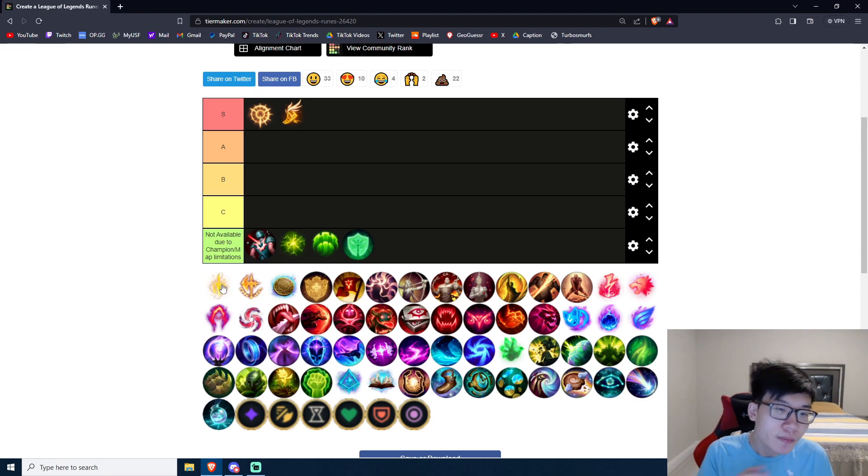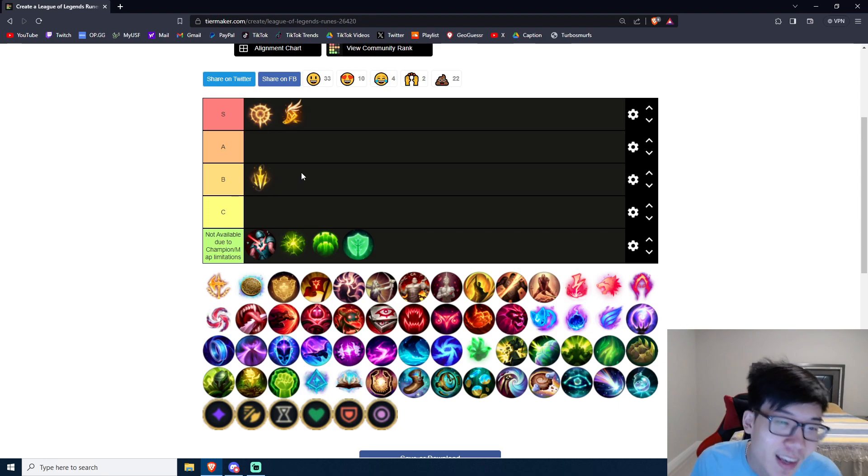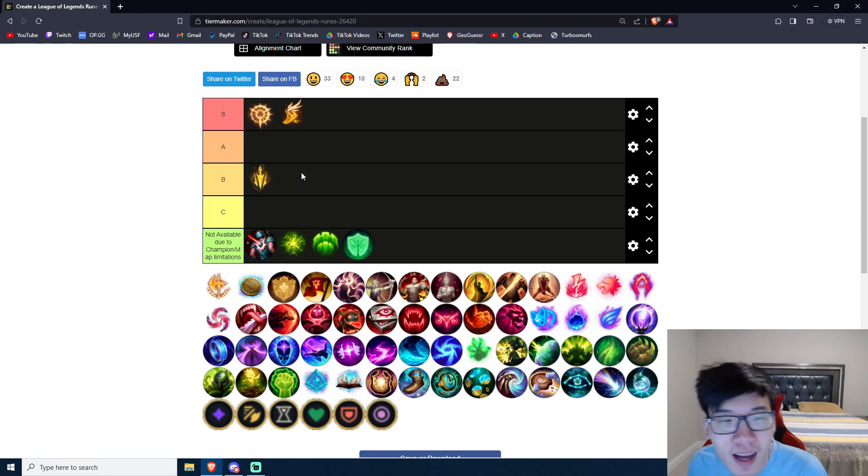We have Lethal Tempo here. Now, there used to be a very interesting bug — I think it was his double auto proc-ing Lethal Tempo really fast, and there were some funky builds I was testing with Phantom Dancer. They patched that. B tier, don't go it. If you go on-hit on Akshan, just go PTA — you're going to out-damage — or go Fleet if you need to kite. You do not need Lethal Tempo at all. Conqueror is actually in the same boat. You can proc it decently well, but it just doesn't give you value. It's so useless on Akshan. B tier.